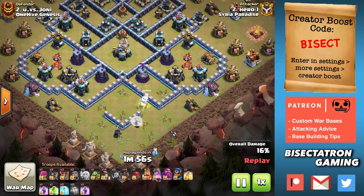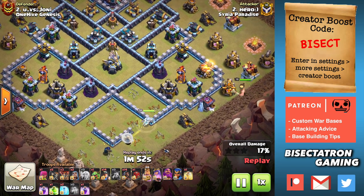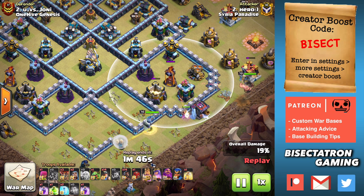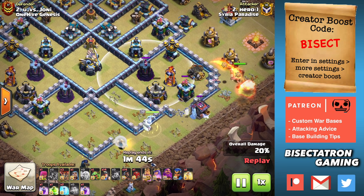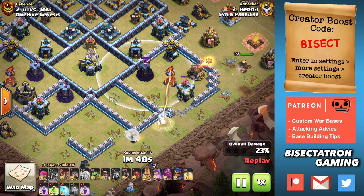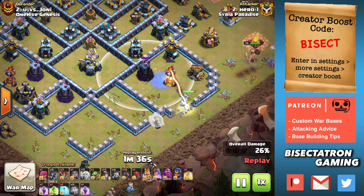You can see that in this base particularly. The X-Bows really aren't guarding these areas very well. There's not a lot of damage besides that single Inferno — it's a lot of easy buildings for the queen to take out. You can see here the single locks onto the king, and he actually walks away which is helpful, so the king will survive longer. But all you got to do is really use one freeze.